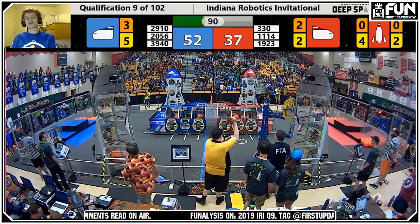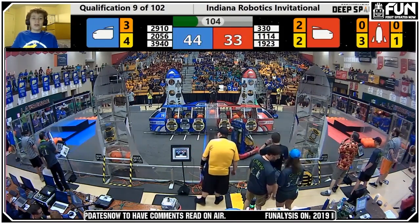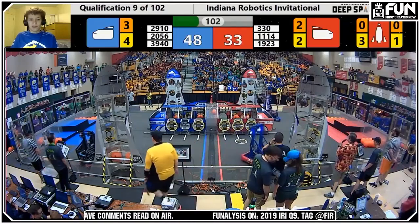Now let's take a look at that score, because Blue is starting to pull away — 52 points for Blue, 37 for Red, a 15-point difference. But there are a few key changes coming. First, 330 is going to hit their stride; so far they've only been putting up panels, now it's time to do balls. Second, the Blue Alliance isn't going to have their undefended 2910 scoring for them, because 2910 will be on defense — the same defense that shut down world champion 973 on a world stage.